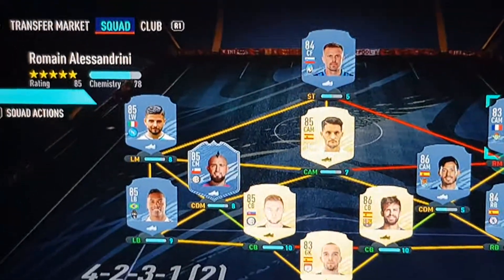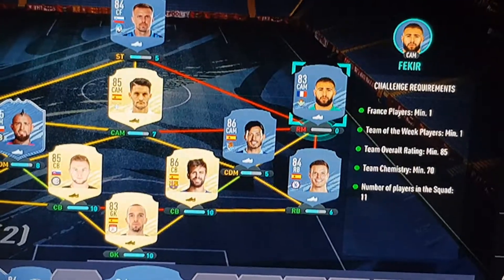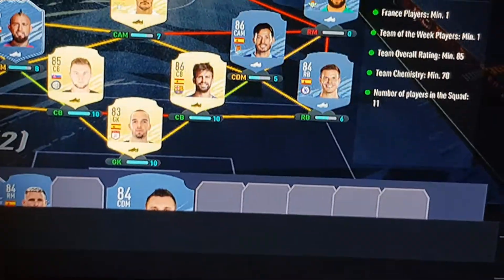This is the Romain Alessandrini SBC. We need one French player, one Team of the Week player, an overall rating of 85, team chemistry of 7, and 11 players in the squad.